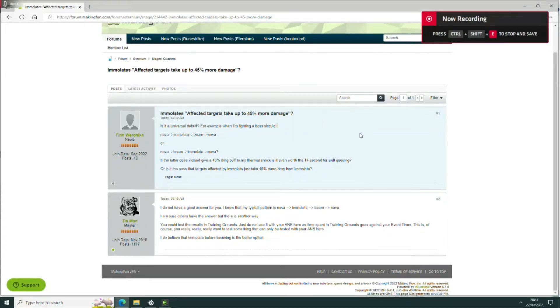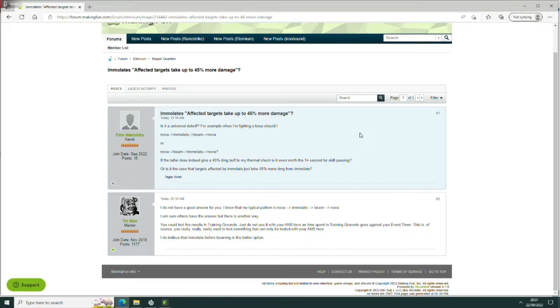Hello and welcome to an Eternium video with a bit of a difference - this is looking at a question from the forums. A forum user wants to know about how immolate impacts damage output and what the skill rotation should be. The best way of maximizing that - is it a universal debuff, should it be nova, immolate, beam, nova - or nova, beam, immolate, nova? They're looking at where you want to apply this 45% more damage: on the frost beam phase or on the frost nova phase when doing thermal shock.